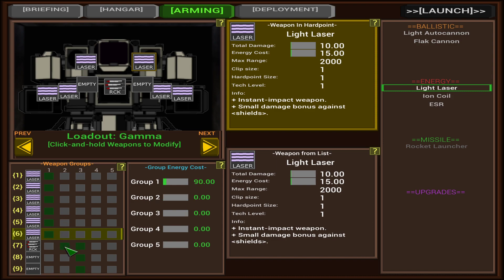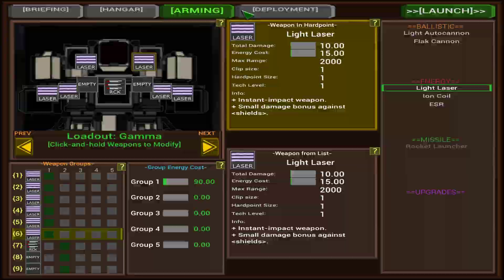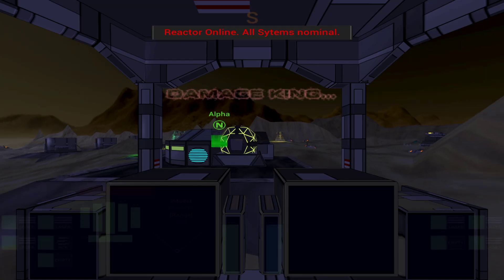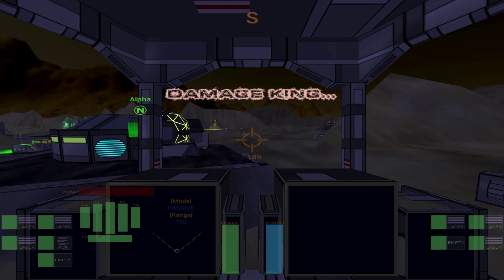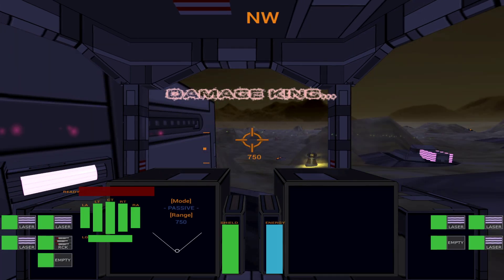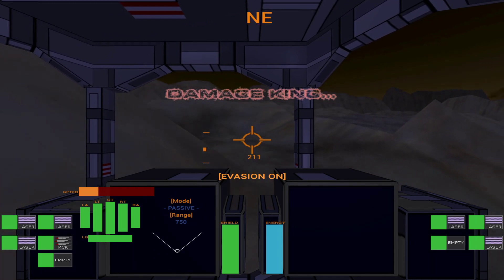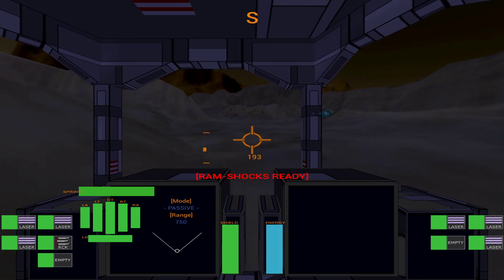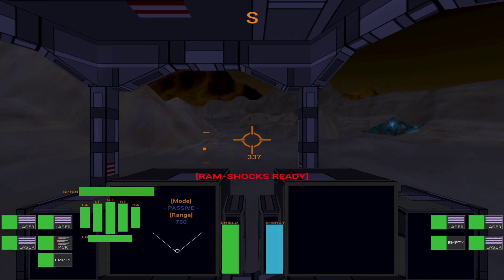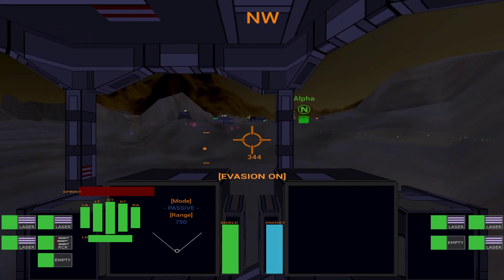We're just going to adjust the weapon groups. Still not sure how to switch between them. And then we can pick where we get dropped off. I move around with WASD — it's basic FPS controls. There's a sprint, and the cool thing is if you sprint there's this bar, and when it's full you can press space and then you can ram enemies and destroy them this way. That's pretty cool, because energy is really expensive in this game.